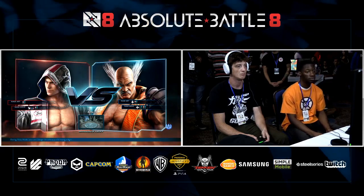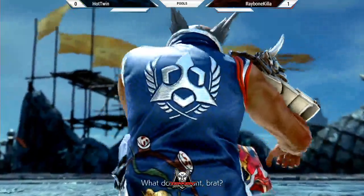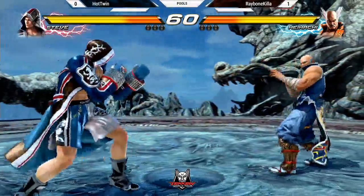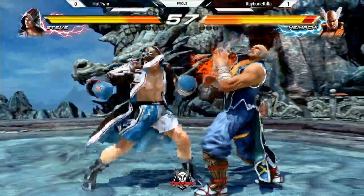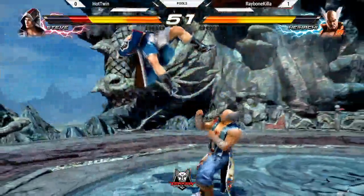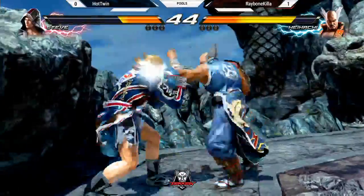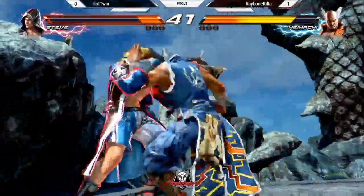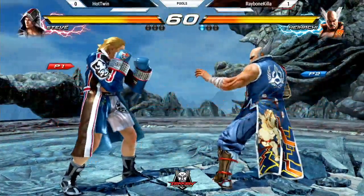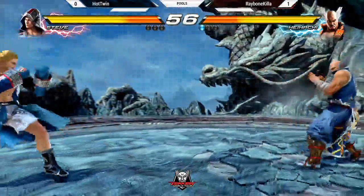When you lose a round to a move that's essentially a panic button, that's going to stick with you. Here we go — can Hot Twin bring it back? I'm really excited to see the adjustments that he makes. Steve's kind of a polarizing character — he has a very specific game plan. He wants to hit you on counter hit with a mid or high. The wall carry — look at the damage. And that's the round. As you can see, Raybone does not want to give his turn back at all. And if your opponent's not respecting your panic buttons, why would you want to give away your turn?